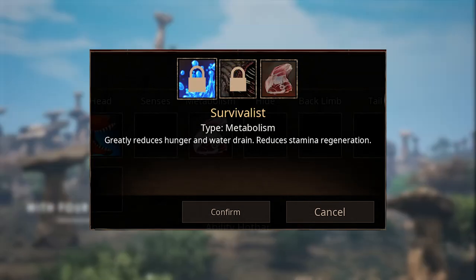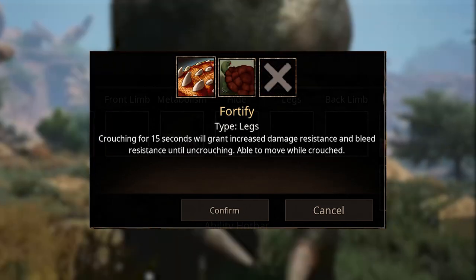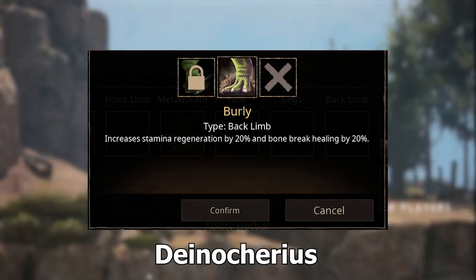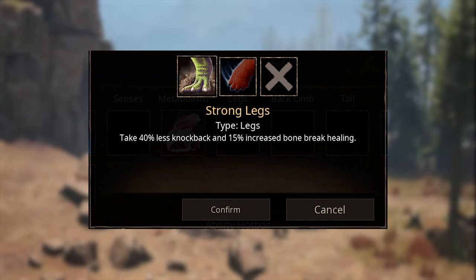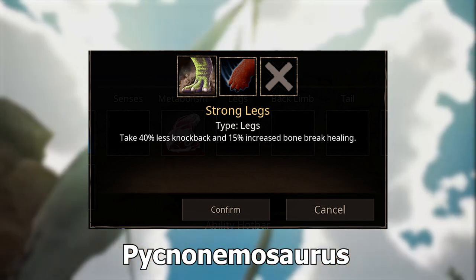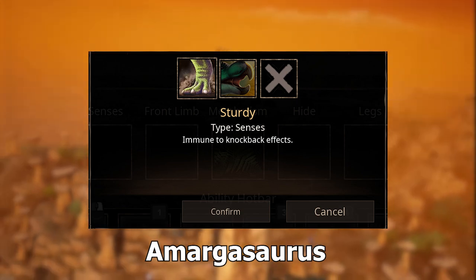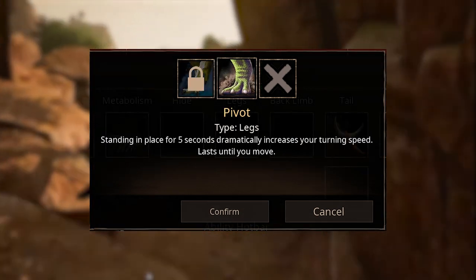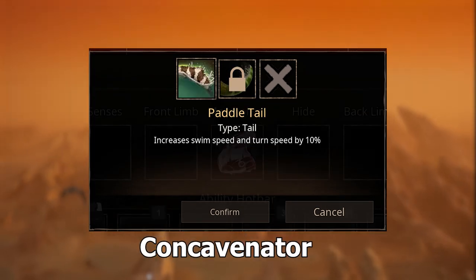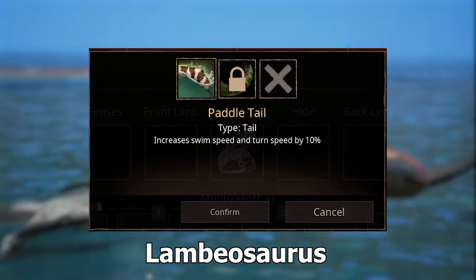Survivalist reduces hunger, water drain, and stamina regen for Suchomimus. Fortify increases damage and bleed resistance while crouching for Onodontosaurus. Burly increases damage regen and bone break heal for Deenonychus and Onodontosaurus. Strong Legs gives less knockback and increased bone break healing for Albertosaurus, Onodontosaurus, and Pycnemosaurus. Sturdy makes you immune to knockback effects for Amargosaurus. Pivot lets you stand in place and turn really fast as Stegosaurus. Paddle Tail lets you increase swim speed and turn speed for Concavenator, Spinosaurus, Suchomimus, Deenchyrus, Iguanodon, and Lambiosaurus.